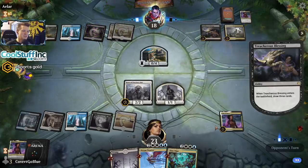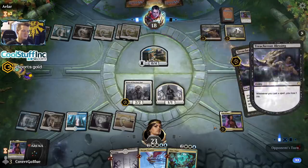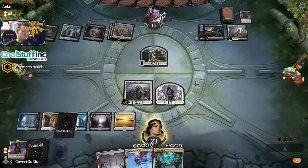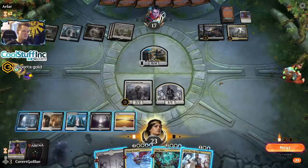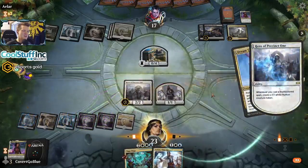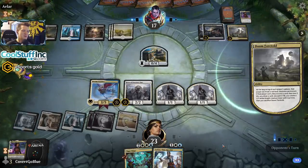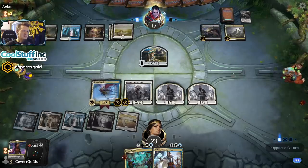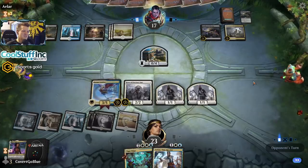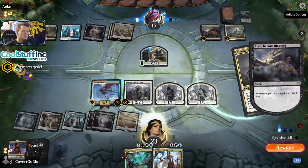Now the opponent has to have another thing to sacrifice to their Doom Foretold. They have the best thing to sacrifice — do we make them have their Kaya's Wrath? I can't beat draw-six from that position. Let's make them have the Kaya's Wrath — maybe they didn't find it. If they didn't find Kaya's Wrath, we have a chance. I didn't even attack for my one damage — I'm a horrible Magic player. Second Doom — that'll do as well. We lose that game.